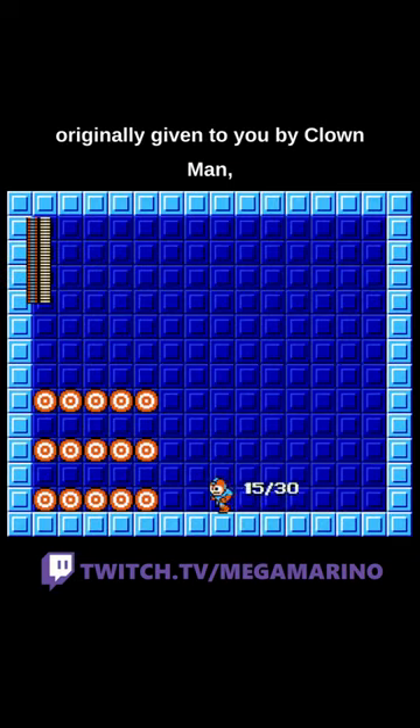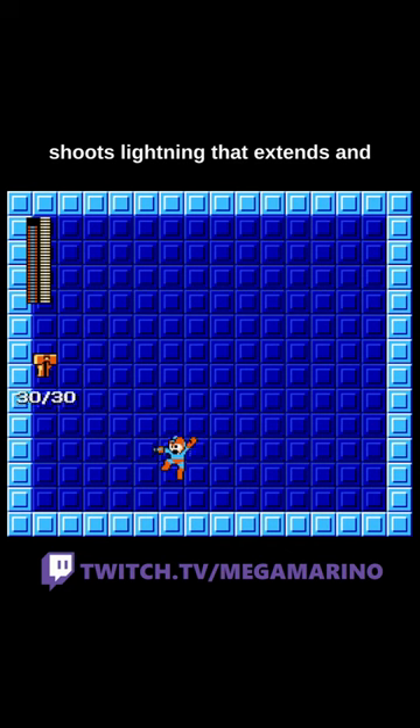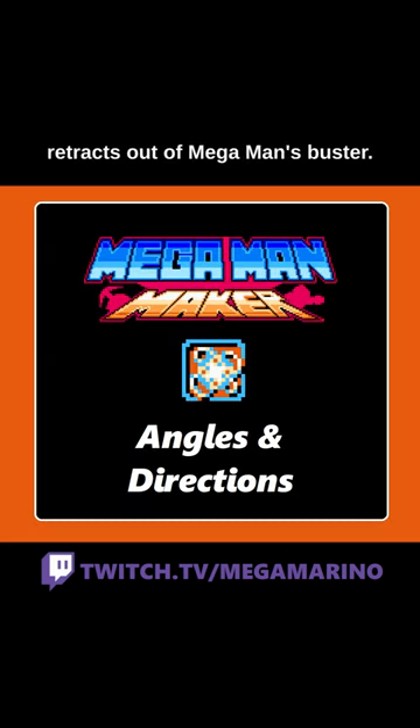Mega Man's Thunderclaw, originally given to you by Clown Man, shoots lightning that extends and retracts out of Mega Man's Buster.